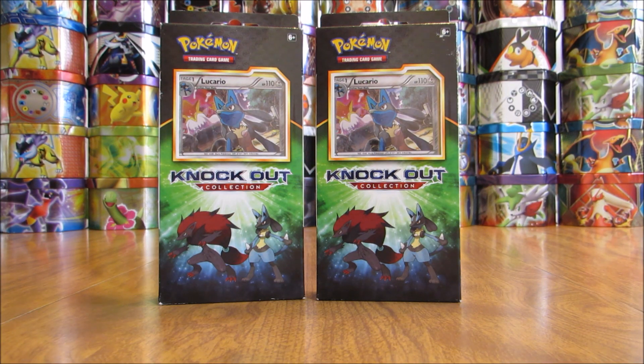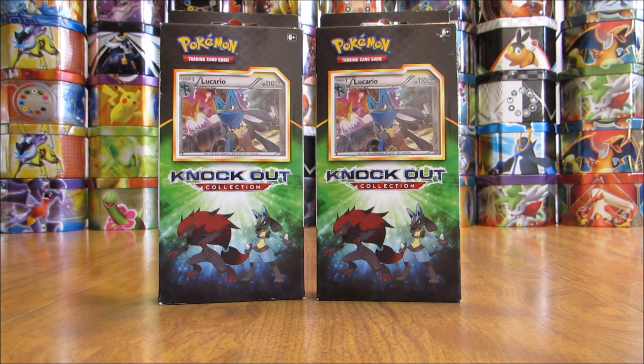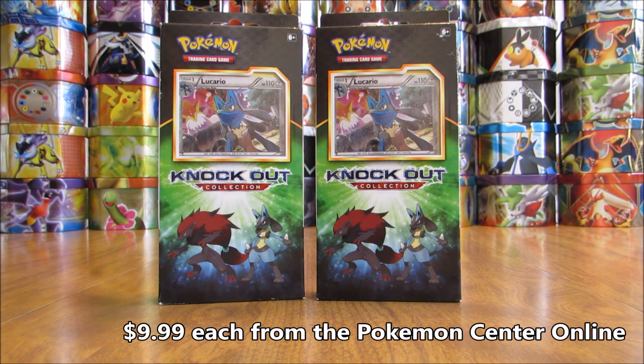Hey YouTube, this is Primetime Pokemon. In this video I'll be opening up two knockout collection boxes. These knockout collection boxes are fairly new — this one features Lucario, Zoroark, and Bisharp. Previously on YouTube I opened up one that featured Tyranitar, Shiftry, and Vivian. I did get these knockout collection boxes from the Pokemon Center online for $9.99 each.